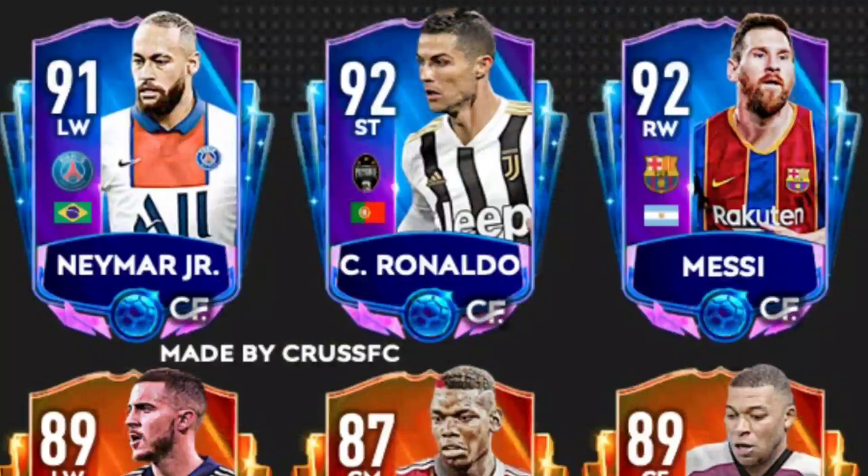Krus FC basically thinks this is how the master cards are going to look. As we see Neymar, Ronaldo, and Messi a little closer, we can see there's a difference between the elite cards' bottom and the master cards' bottom. Then gold players, which are in fact green according to Krus — a very interesting concept. We also got my favorite player, Aryan Robin, who's finally playing football again, so let's go.